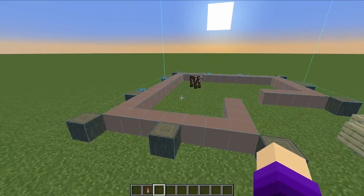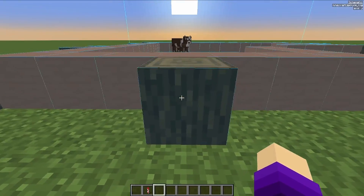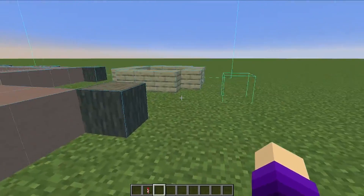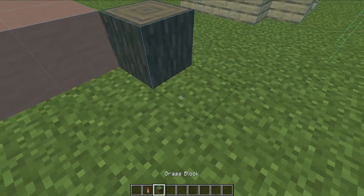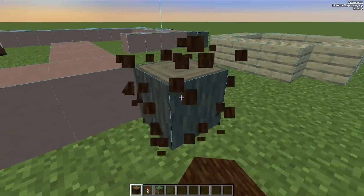We have the schematic here and we're going to do it by layers. The bits that are slightly light blue are blocks I haven't placed yet — it just makes it a little bit easier to build. When I place a block there, it goes normal, which means it's right.